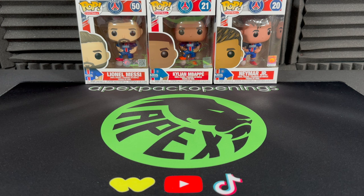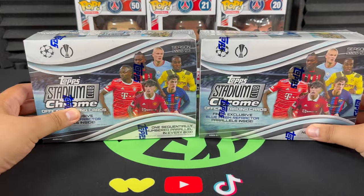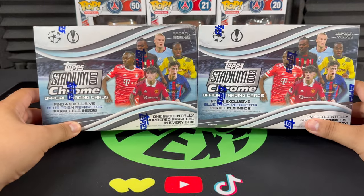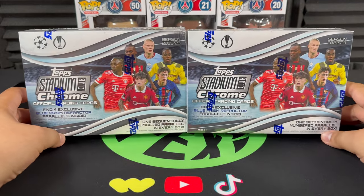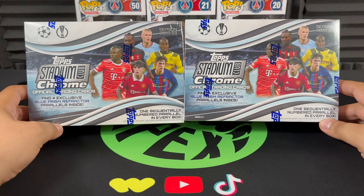What's going on guys, welcome to a brand new video on the Apex Pack Openings channel. My name is Leo and I'm here with Frank today. We've got a soccer-themed video — we are going to be opening two top Stadium Club Chrome mega boxes. This is one of my all-time favorite sets, just behind Merlin.